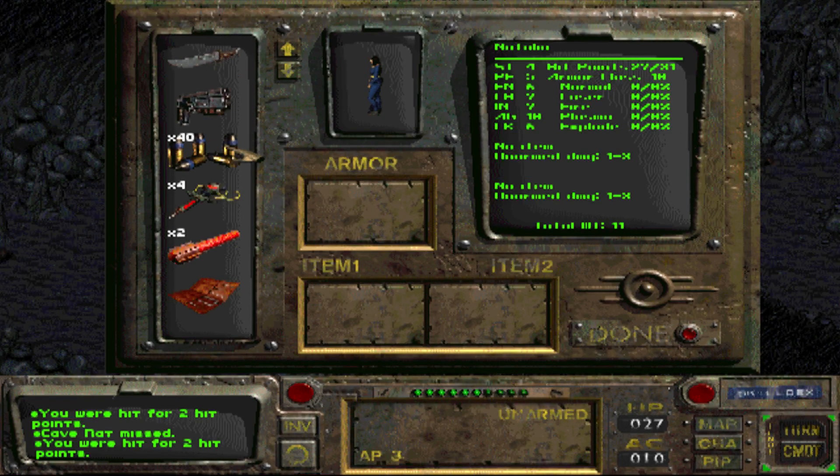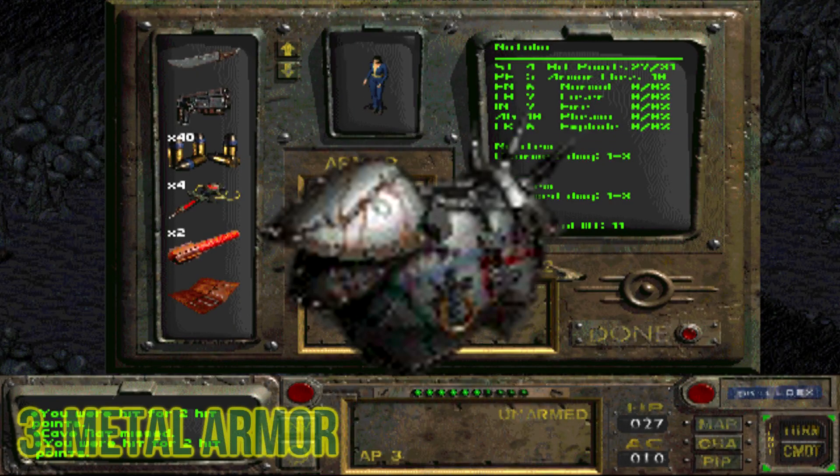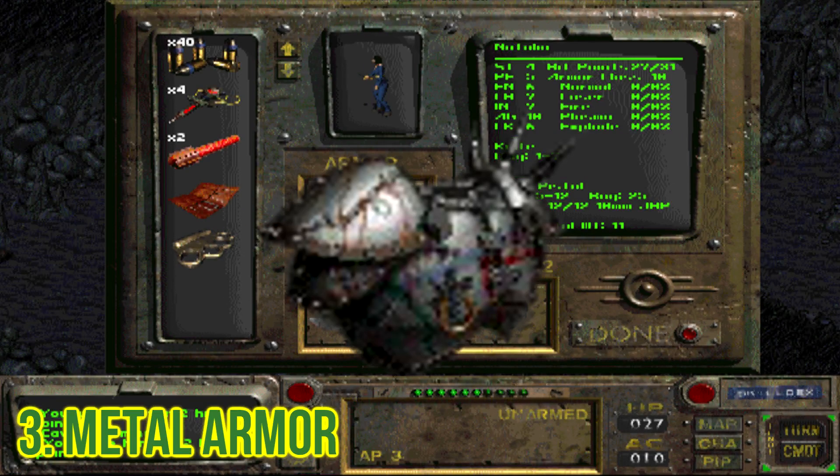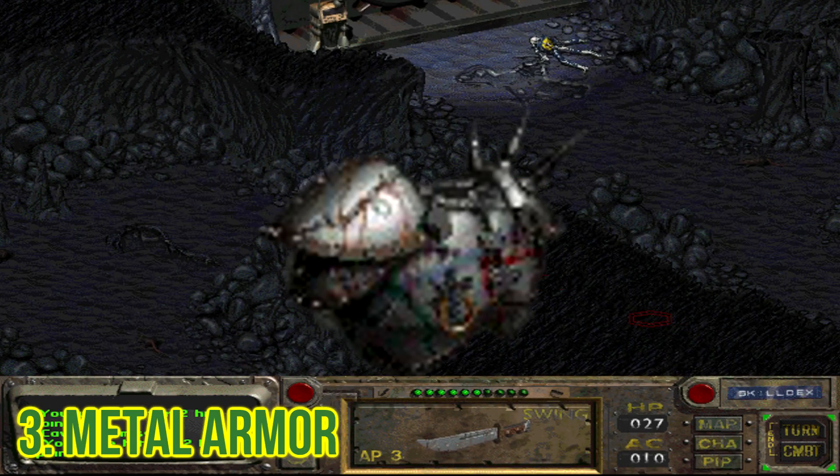Coming in at number three is Metal Armor. This armor looks pretty cool. It has like three spikes on it and a metal plate on the other shoulder. For some reason it reminds me of bread — it just reminds me of bread. And that was number three.